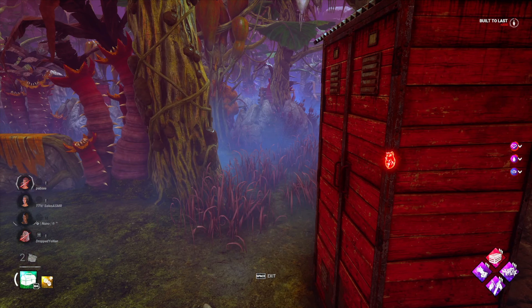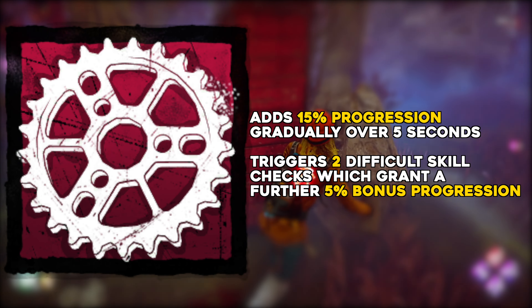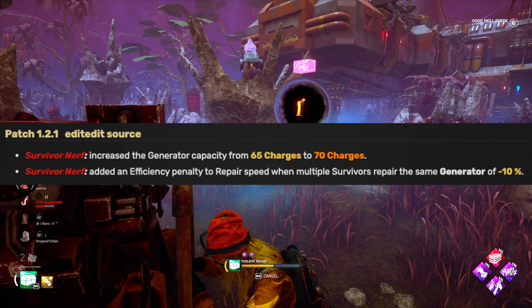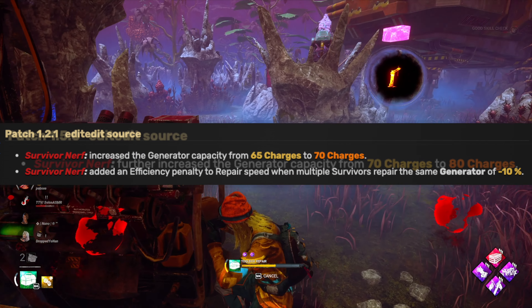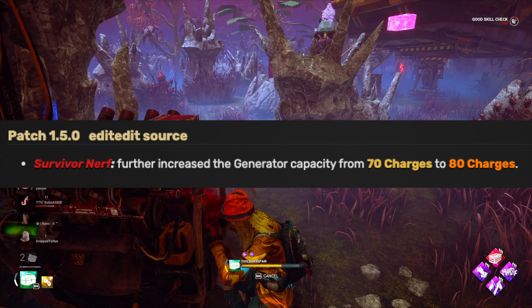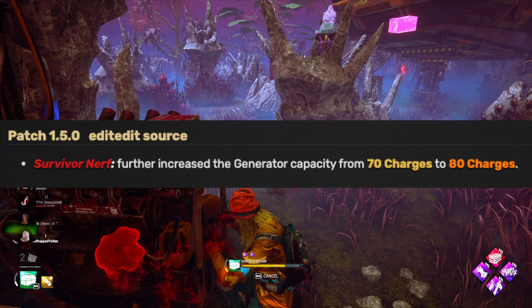It didn't take long to be nerfed even further. From 2.1.0 all the way up to 7.1.0, it would instead add 15% progression gradually over the course of 5 seconds and trigger two difficult skill checks, which when hit would grant a further 5% bonus progression. And here it would remain for 5 years until it was changed to what we know now — removing 10 charges from the generator. So it went from 100% instantly, to 100% over 20 seconds, to 25% over 5 seconds, to 11% instantly. It's worth adding that in patch 1.2.1 generators were nerfed to require 70 charges rather than 65, and that this would increase to 80 from patch 1.5.0, which means the current brand new part just takes generators back to what the charge requirement was for almost 5 years.